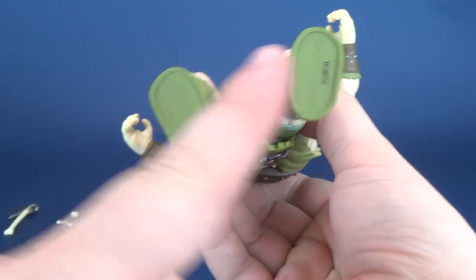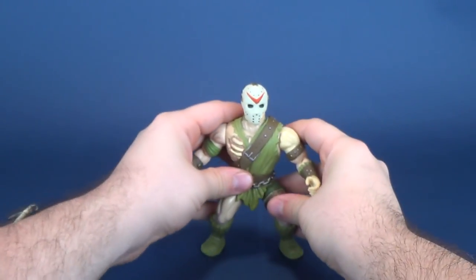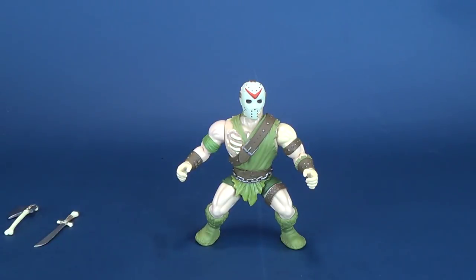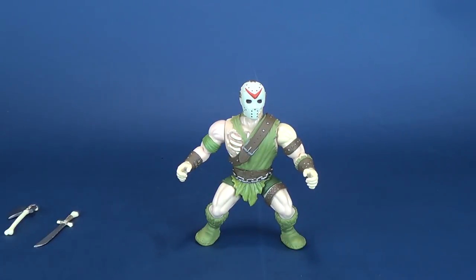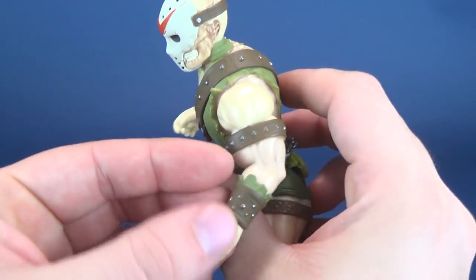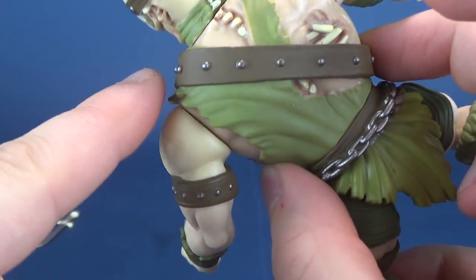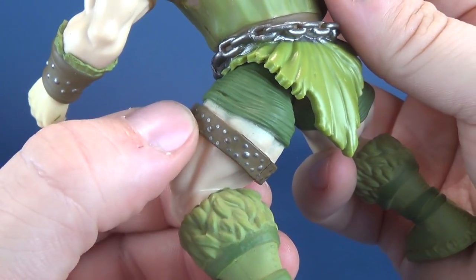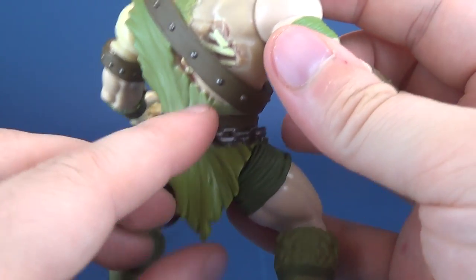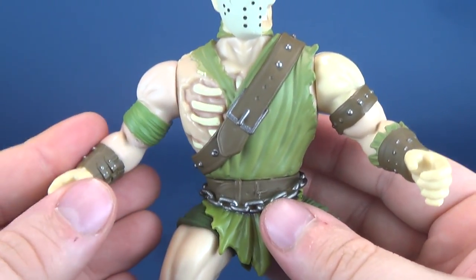I like that it's not the same green throughout. And then there are very familiar Masters of the Universe fur boots. I'm really surprised there are no peg holes on the undersides of Jason's feet, but that's okay — the figure does pretty much stand on its own. You're always going to get this squat gorilla pose out of him, which is on par with what you'd normally get from Masters figures. I like the brown incorporated here, with little stud rivets around the side, and everywhere there's brown he's bedazzled with additional silver detailing.